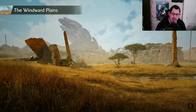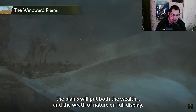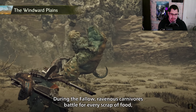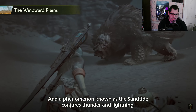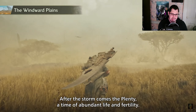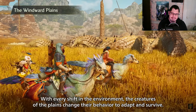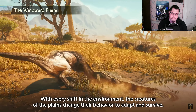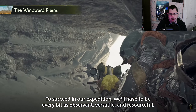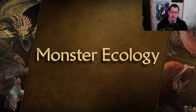Our initial foothold into the forbidden lands will be the Windward Plains. Due to its ever-changing weather, the plains put both the wealth and the wrath of nature on full display. During the fallow, ravenous carnivores battle for every scrap of food, and a phenomenon known as the sand tide conjures thunder and lightning. After the storm comes the plenty — a time of abundant life and fertility. With every shift in the environment, the creatures of the plains change their behavior to adapt and survive. I'm just taking it all in — it's incredible.